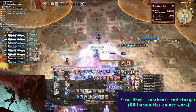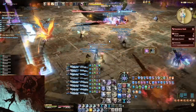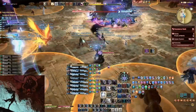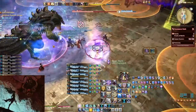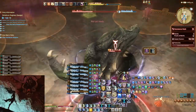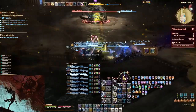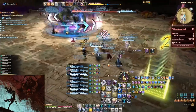Feral Howl will then knock back all players and stagger them. Knockback immunities do not work in DRS, so you will need to position yourself to get knocked back into a safe spot where an add was killed earlier. This is because the surviving adds will use Hunter's Claw, causing a circle AoE underneath them. If you have a gap closer and time it correctly, you will be able to dash back to the boss before being stunned.